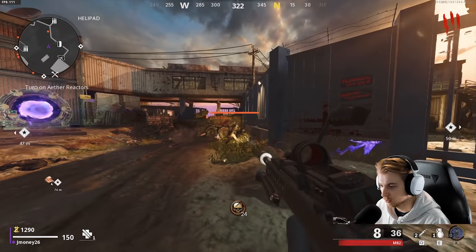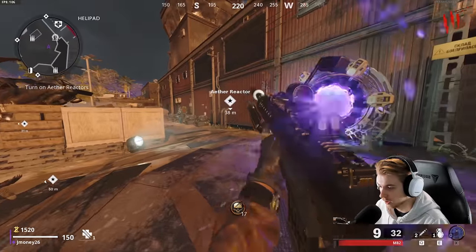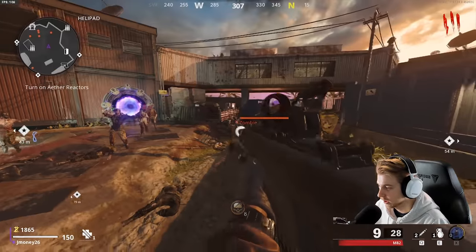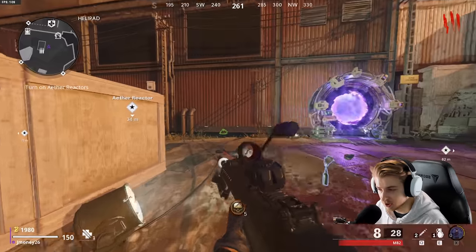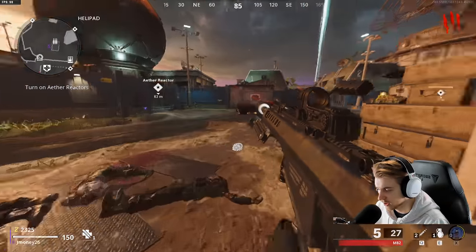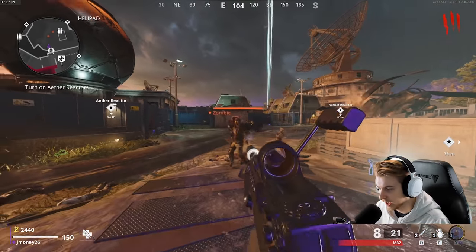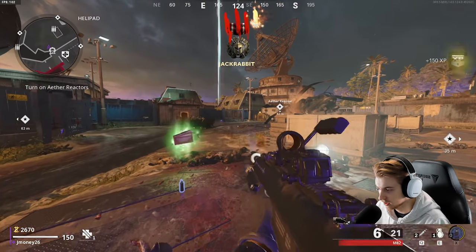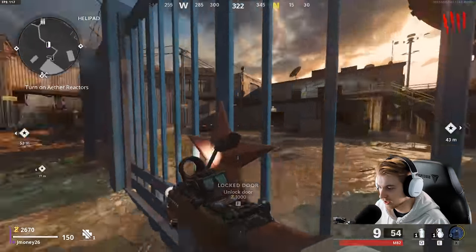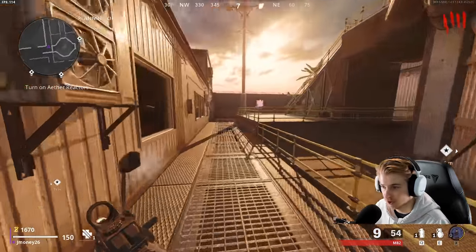So with all the speculation for the new Warzone map, some stuff has been leaked — some actual images. I can't show them because Activision will strike me. But it looks like pictures of the dam being built and Stadium being built. So the new map, it's not going to be brand new like everyone's thinking. They're just going to revise Verdansk — take the roof off Stadium, maybe change up the dam a bit, maybe add in some of the Dirty Bomb maps.